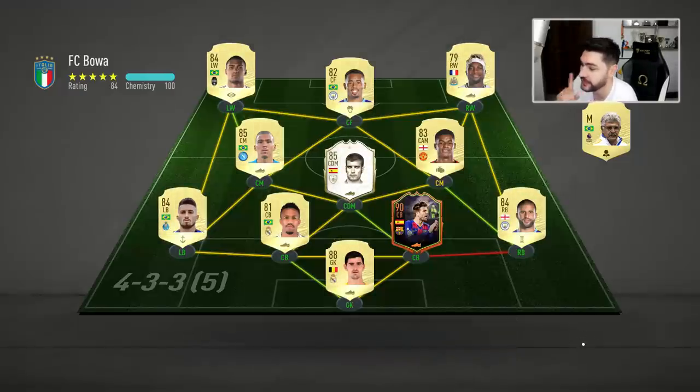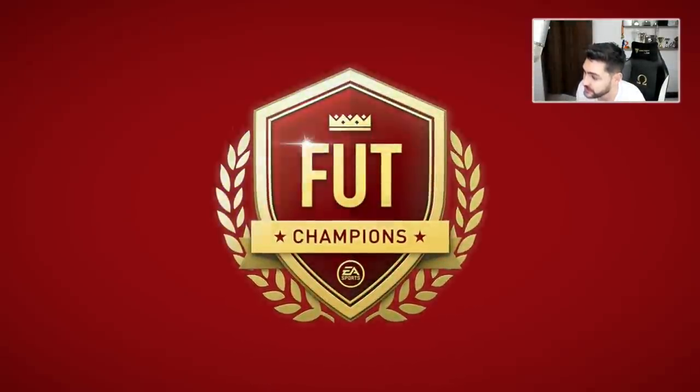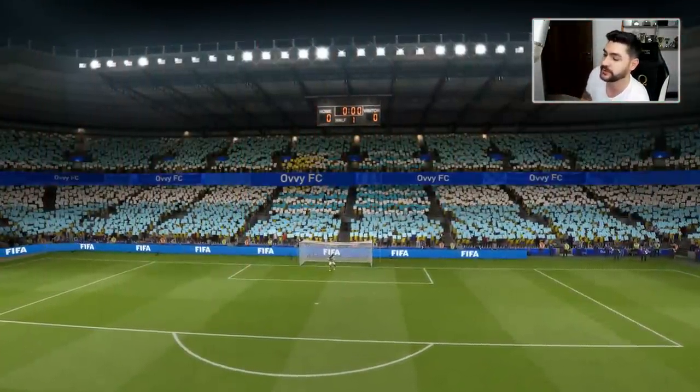He's got Screamcar Piqué — that's a great defender, we have him also. He's got Icon Guardiola. Defense is good: Militao, Walker. The midfield is also interesting — he's got an OP squad, not expensive, but a lot of OP players.